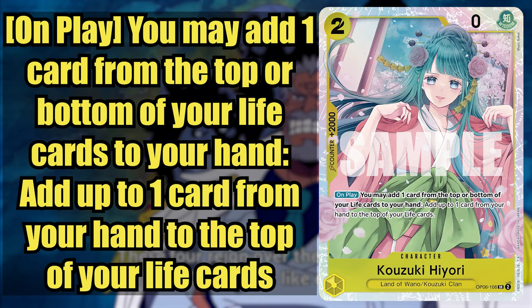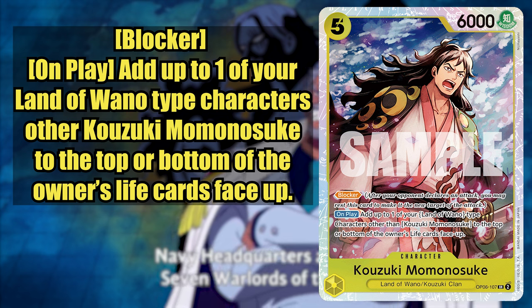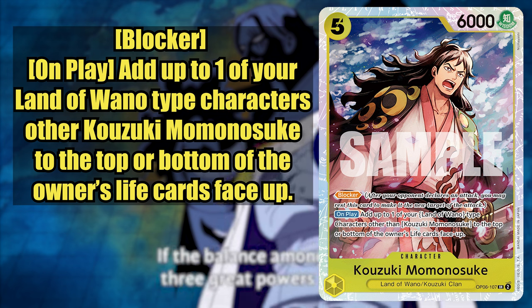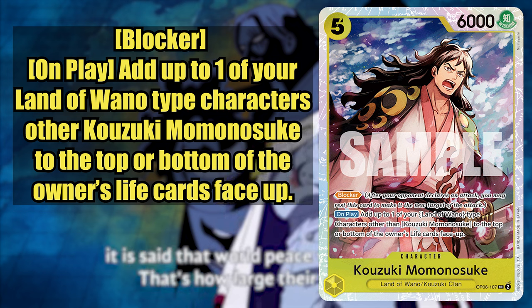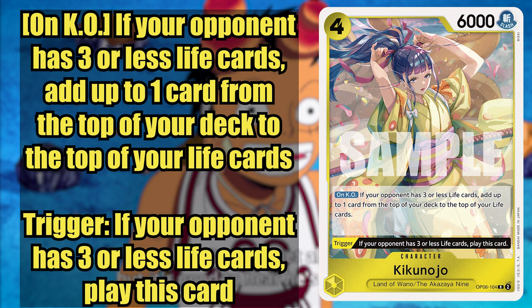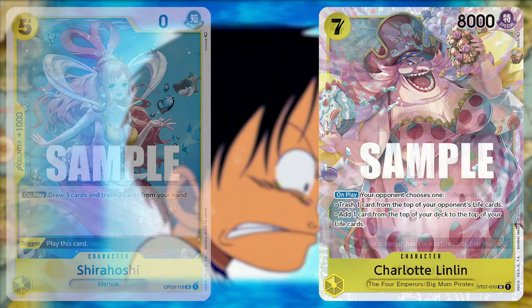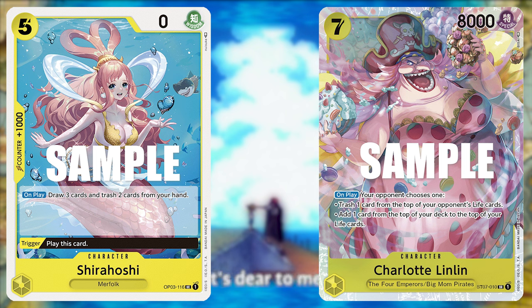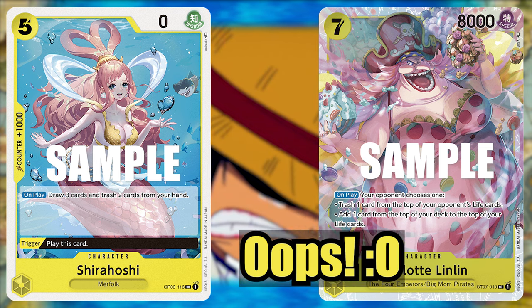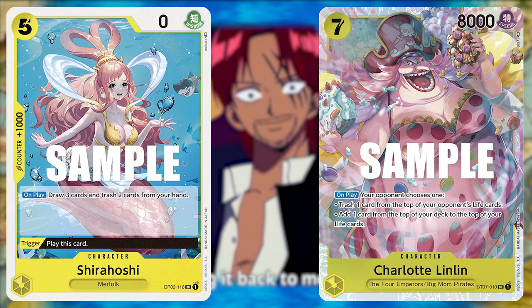The reason we want to do all of this together is Hiyori — she's going to give you more control over what's in your life and she's a solid 2k counter. You can then drop Momonosuke and use his effect to add any Wano cards — so that's Hiyori, Kikunojo, or 9c Yamato if you're in a real tough spot — and put that back into your life. It's a cheap way to get back to 2 life and also gives you a good blocker. Kikunojo can be played on the trigger without discarding any cards from hand, and she gives you an extra life when she gets KO'd as long as your opponent is at 3 or less life. 4 Linlin is pretty necessary, and since we have 'You're the One Who Should Disappear,' the lack of counters should be fine. Shirahoshi really should have been in the deck before — the cycling is a big help, and I made a mistake not including her in the original video.